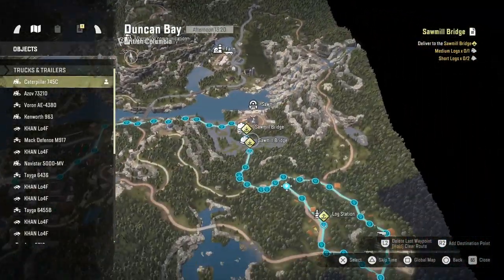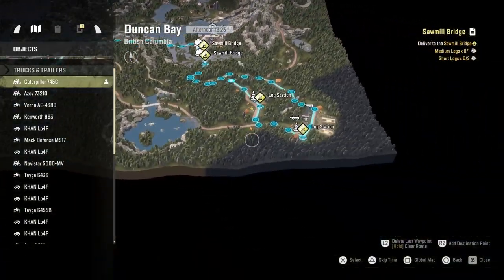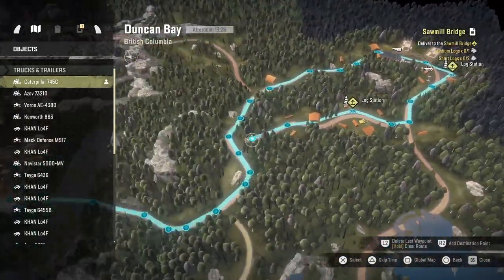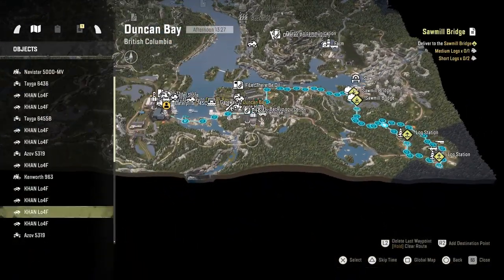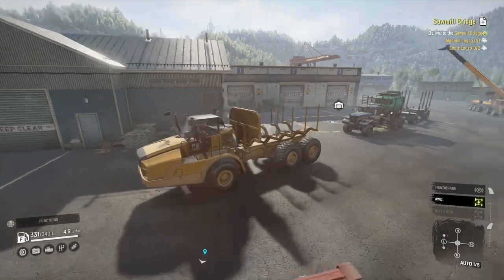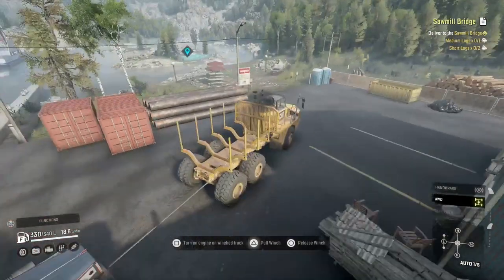All the other trucks say medium or small logs. Just quickly - yeah, driving over here to the sawmill. That's the bridge I'm going to build. You could actually go along this road and go that way, but a few people said they had trouble depending on the truck they use getting up that hill, so I wanted to go that way to specifically see what that was like. For most vehicles, when you equip the log carrier on the Tager it'll say small or medium, but for the CAT 745C it just says 'log carrier.'